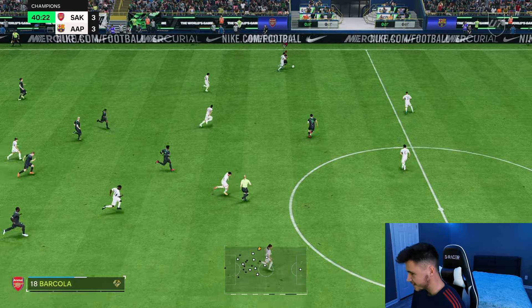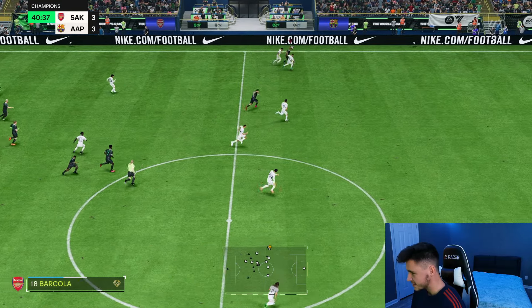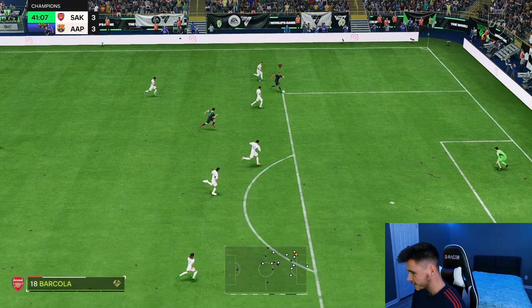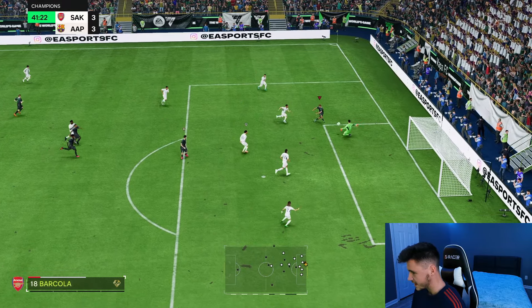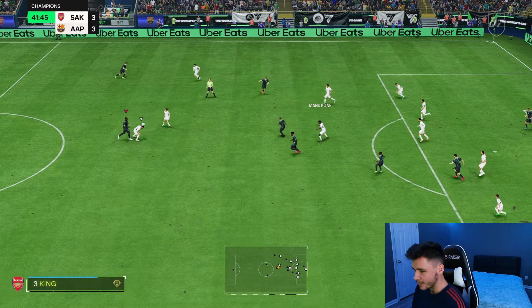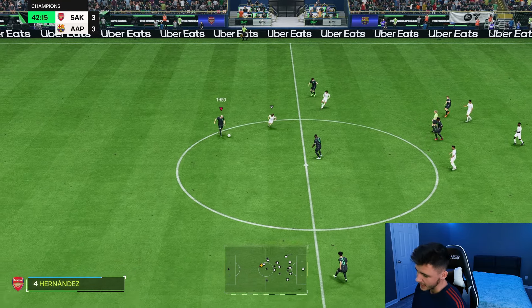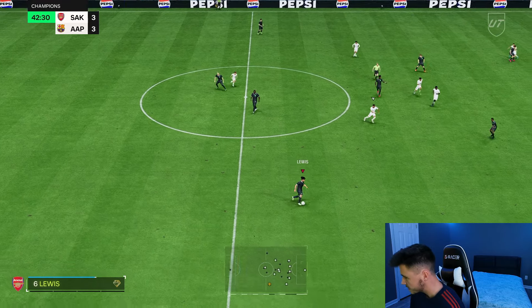Barcola — spring into a counterattack. He's honestly so quick, like Kylian Mbappe — he's literally like Mbappe, look at him go. All the way — a little finesse shot. That's probably the first opportunity where we should have scored but didn't, and that's honestly my fault — the shot choice could have been a little bit better.